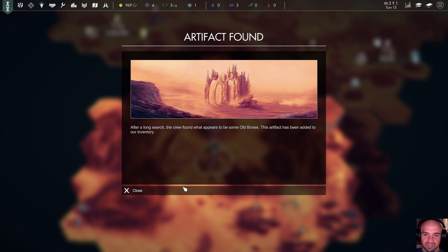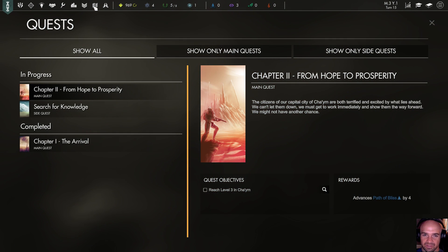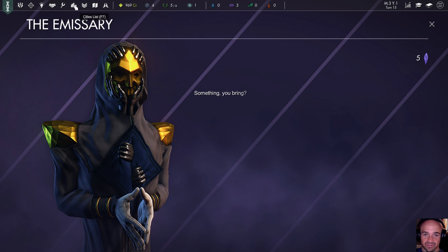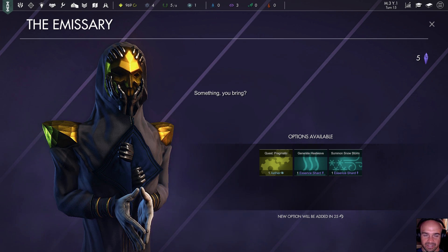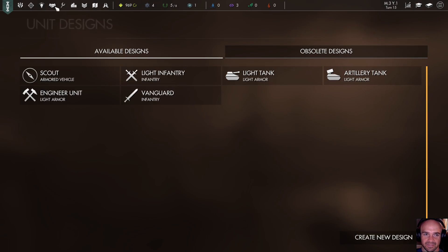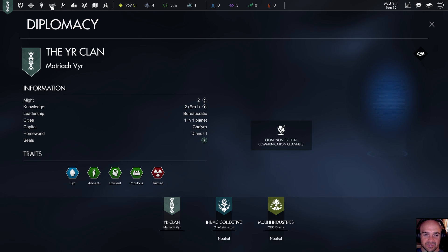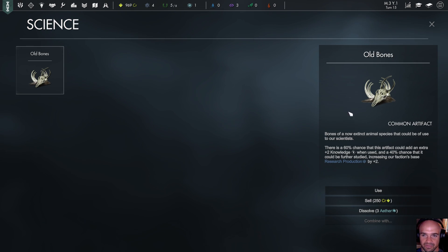Search these ruins — we got an artifact. Now the emissary's here. I can't click on other things from the emissary — that's the second bug we've found. Current artifacts: Old Bones. There's a 60% chance when this artifact is used it could add an extra two knowledge when used.